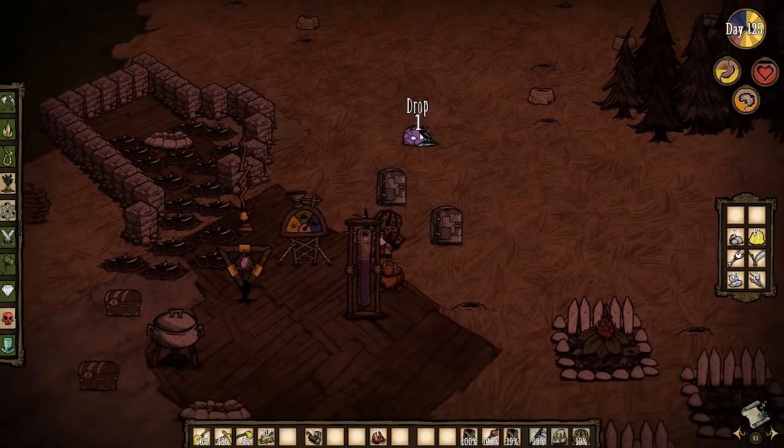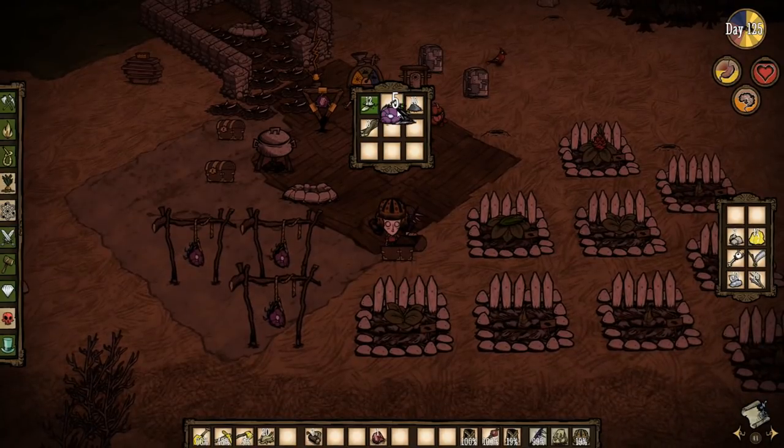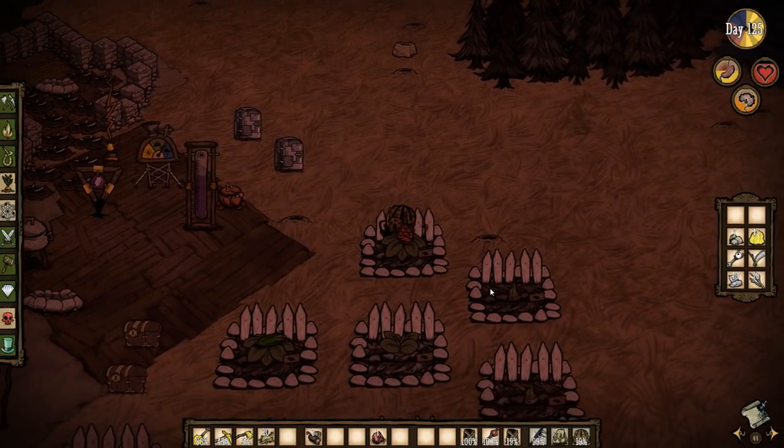At least our inventory is sort of sorted out now, Chester. And that means tomorrow, day 126, we can go out and attack some spiders and hopefully just get rid of some of the big queens and their big nests. And maybe we can go kill a bunch of beefalos as well — we'll just launch fire at them. I think we need to kill some beefalos because we need to get a horn if we want to make a beefalo helmet — that'd be kind of cool.